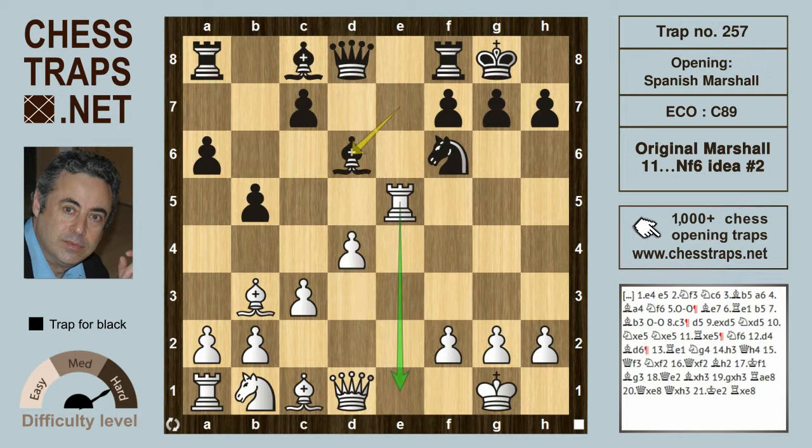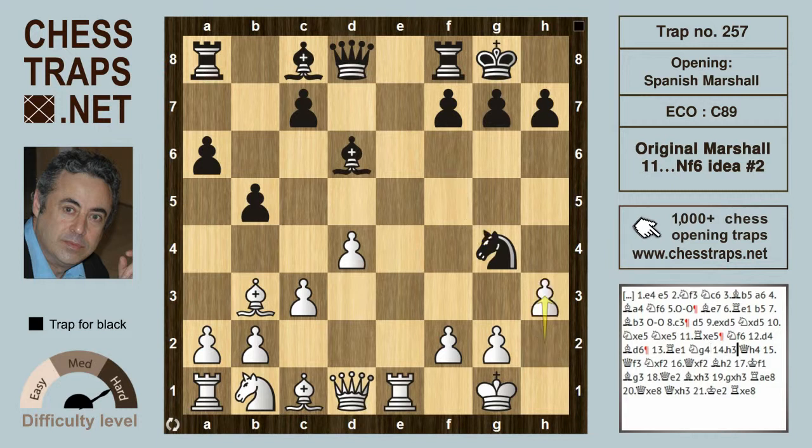Bishop d6 will invariably send the rook back to e1, although e2 is also an option. After Re1, Knight g4 hitting h2, h3 defends but allows either Bishop h2 — which is okay — or Queen h4. Queen f3 is White's best defense here, and it allows a little tactical shot by black.